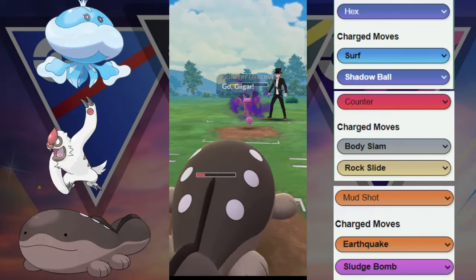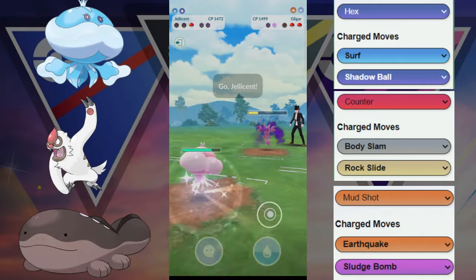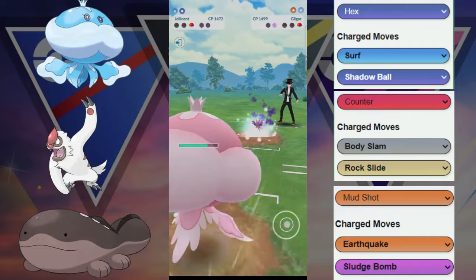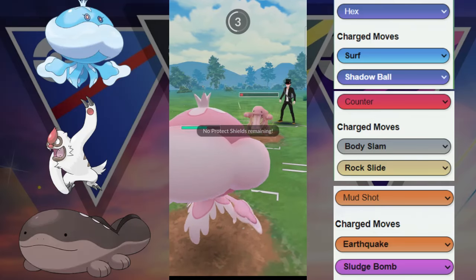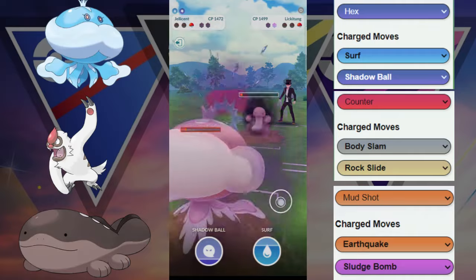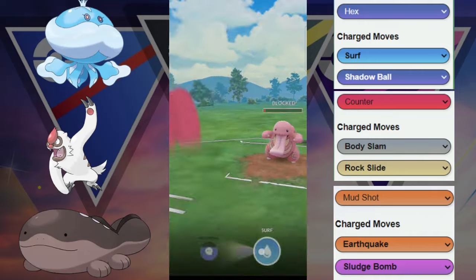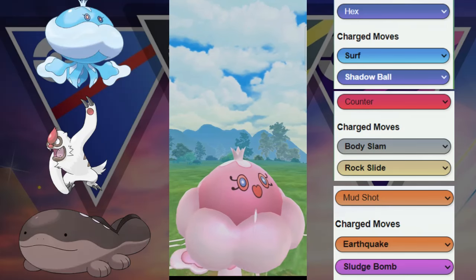Our opponent does end up switching out into the Gligar. They are going to throw a move — ends up being the Dig. So that's a lot of energy just to take out the Clocksire, allowing us to go for the Surf here. This is going to take out this Gligar, and now with a pretty healthy Jellicent we are looking at a pretty good situation. They throw the Power Whip — good super effective damage. Now it's just a race: can we get to two Surfs? We do reach two Surfs. The question is, do they have a move? One Surf does get thrown — nope. We do have the second Surf for that Lickitung, and we do win the game.